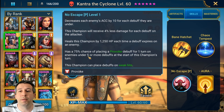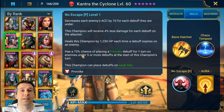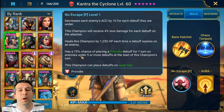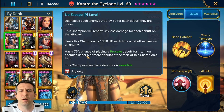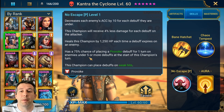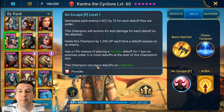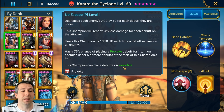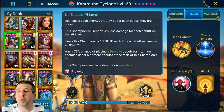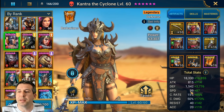She has a 75% chance of placing a provoke debuff for one turn on enemies that have five or more debuffs on them at the start of her turn. I initially misread that as enemies with fewer than five debuffs - the in-game text isn't super clear. So you want to pair her with champions who put out a bunch of debuffs. Most importantly: this champion can place debuffs on weak hits - I love this. That's actually a game changer; she's the first champion I know of that can do that.